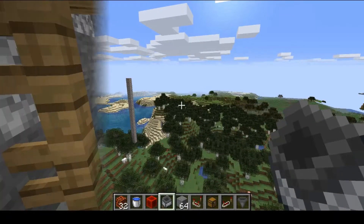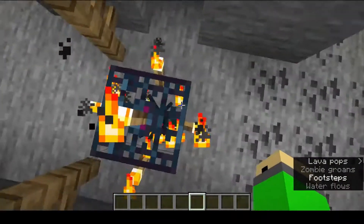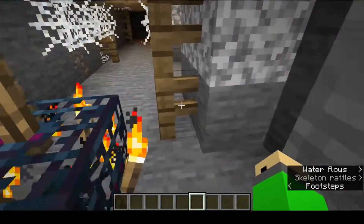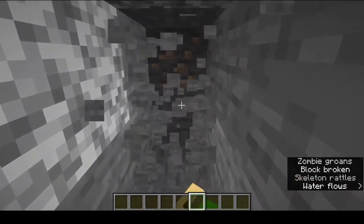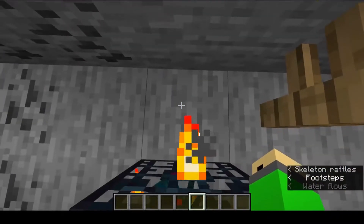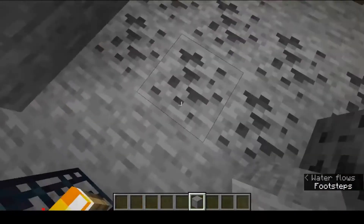Of course you need a spider spawner. To start off you're going to want to find a cave spider spawner or just a normal spider spawner, and then do the classic spawner lighting-up technique. Then you're going to dig five blocks in every direction: one, two, three, four, five — then five in the other direction, and five in the other two directions as well.